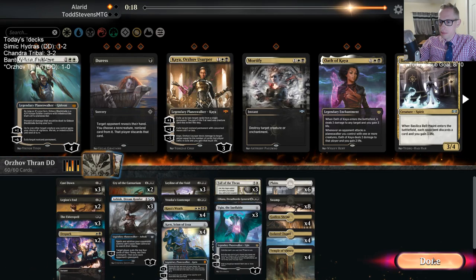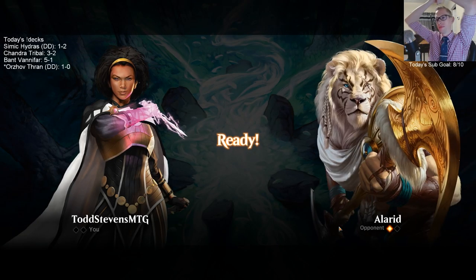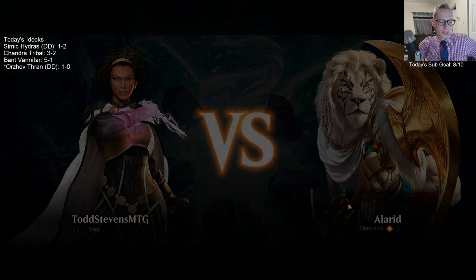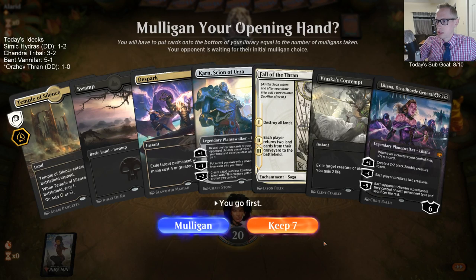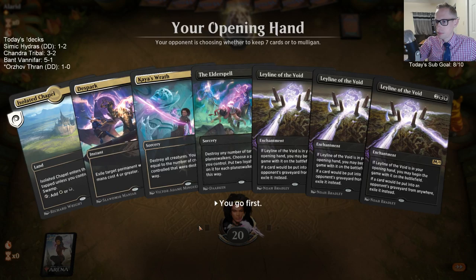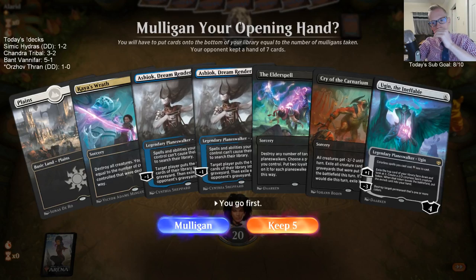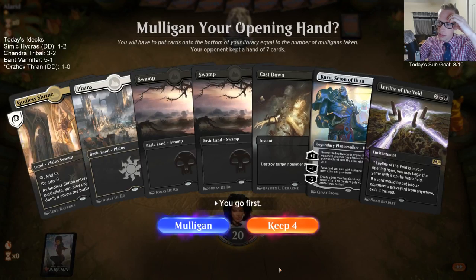Duress could come in, but again if Tamiyo is in play it does nothing. Duress can also just whiff early — they have some good targets but not many. I'm going to try to be more reactive. This hand is a mulligan — two six-drops, two four-drops, and two lands. Definitely a mulligan. We have 26 lands in the deck — how do we get two land, one land, one land three times in a row?